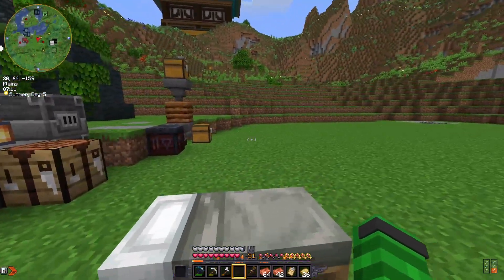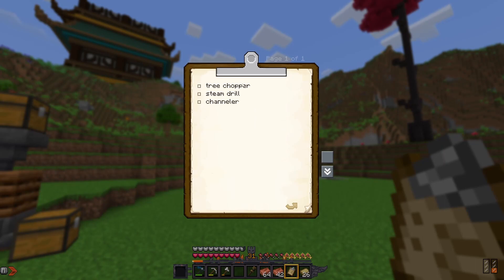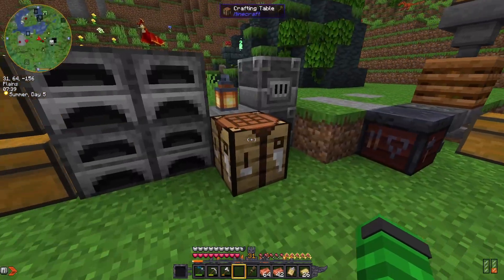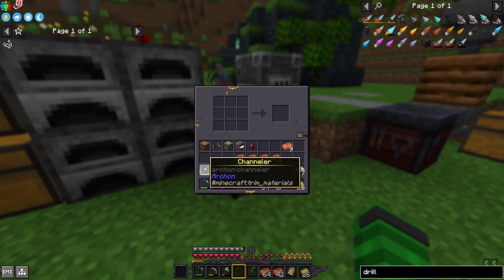I've been coming up with a plan for today's episode. I'm going to show you the tree chopper — that tree just grew so it's good timing. We're going to take a step back from Create for the rest of the episode. I'm going to get the steam drill from Modern Industrialization going, and get the channeler made to show you how we're going to get our early game diamond duplication going.